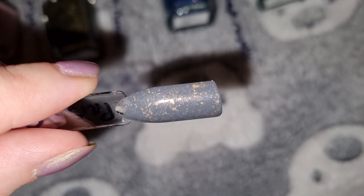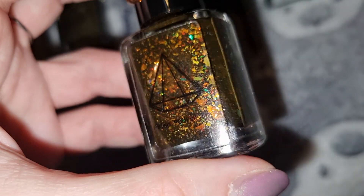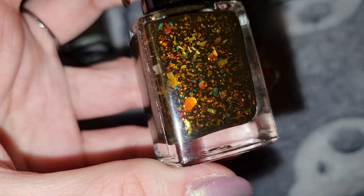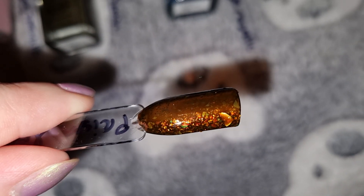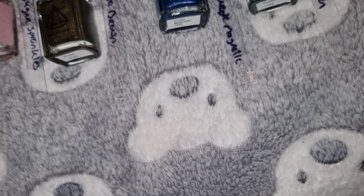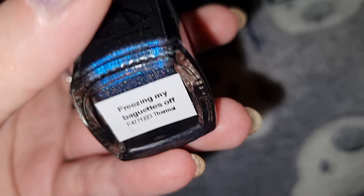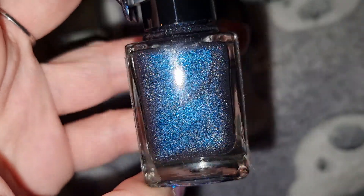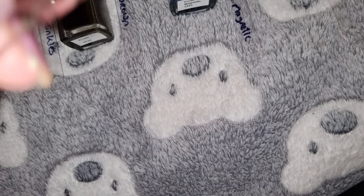This is Prism Polish in Forest Floor, and this is what it looks like swatched. This is Prism Polish in Freezing My Baguette Soft, and this is what it looks like swatched.